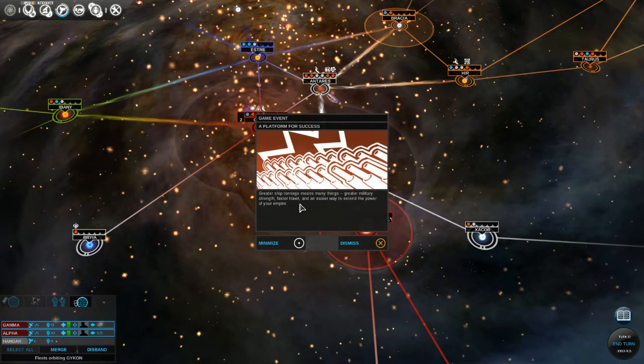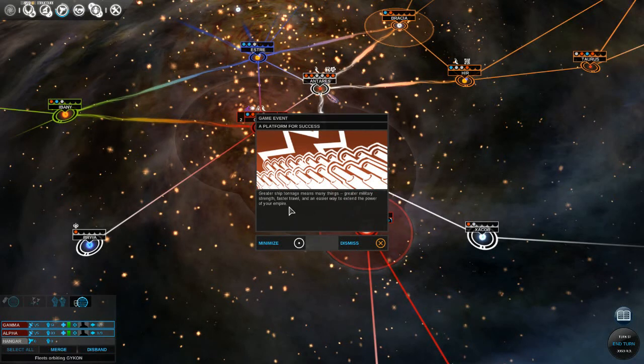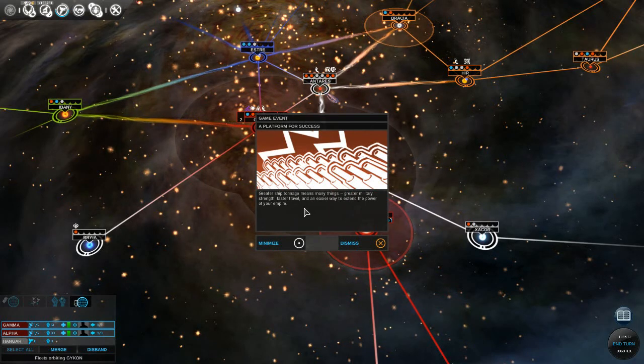Game event - a platform for success: a greater ship tonnage means many things - greater military strength, faster travel, and an easier way to extend the power of your empire.